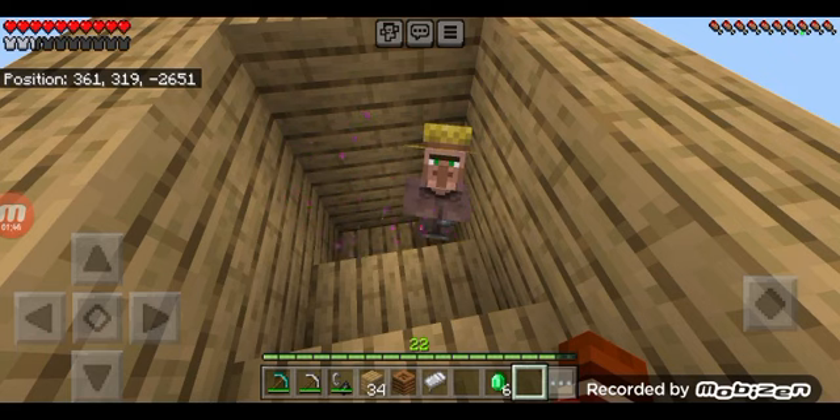I thought, well, I'd need the soul sand anyway and I had the obsidian, so why not just go to the Nether? I hadn't gone yet. So I built a portal, collected some more obsidian, and built a second portal a little ways away — thinking we'll just do some Nether travel. I'd go from one portal, make another portal, put that one in the sky somehow, and lead the villager through. That didn't work at first.